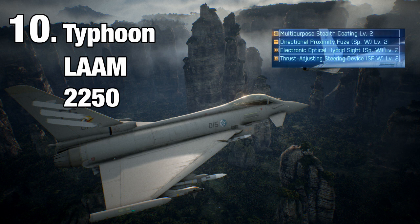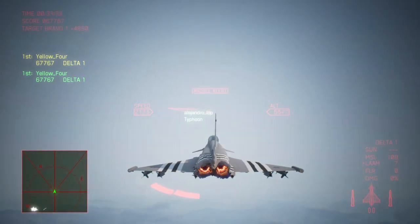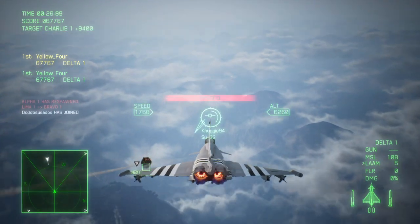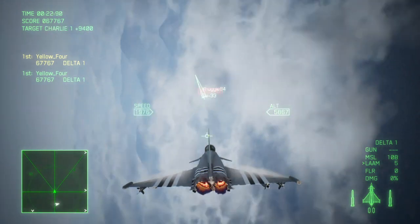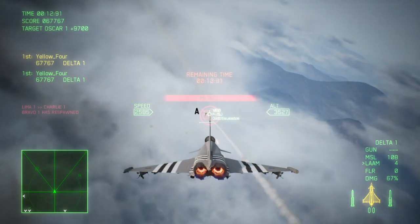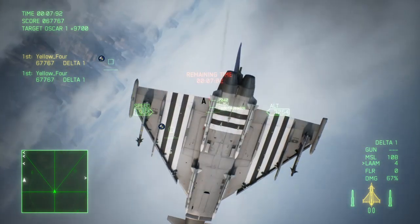Number 10: Typhoon with LAAM at 2250 cost. Kicking off our list in the last spot, the LAAM Typhoon is an extremely binary aircraft. By utilizing stealth parts in conjunction with its native stealth characteristics and attacking using the highest range weaponry in the game, the Typhoon can become a force of nature in low cost rooms. Higher cost aircraft likely have superior radar detection ranges, so playing the jet in a low cost bracket maximizes its stealth potential.